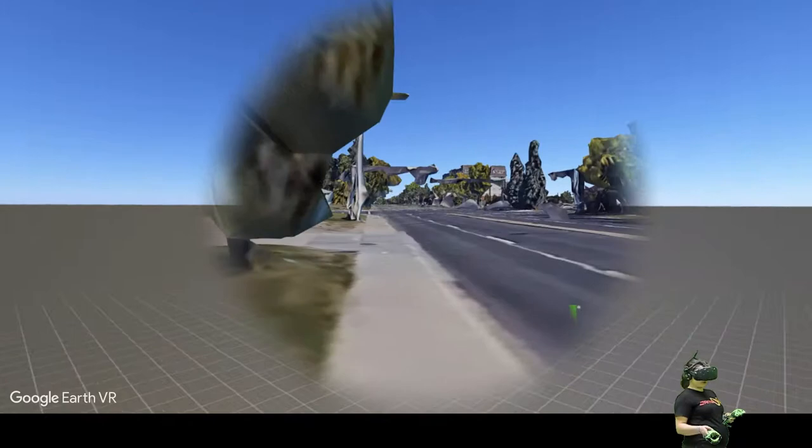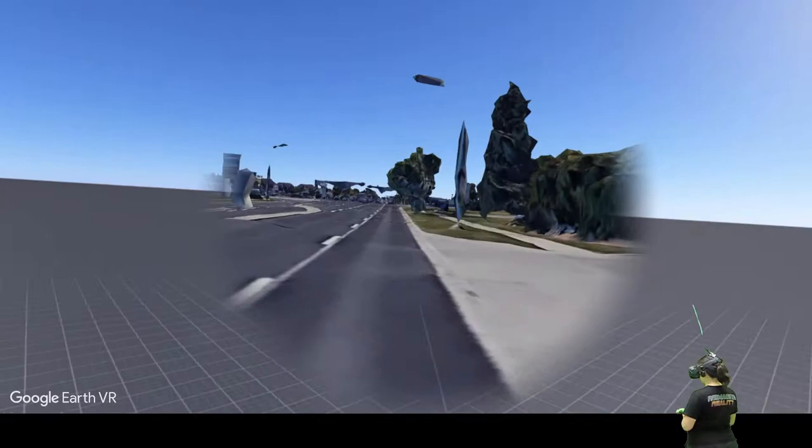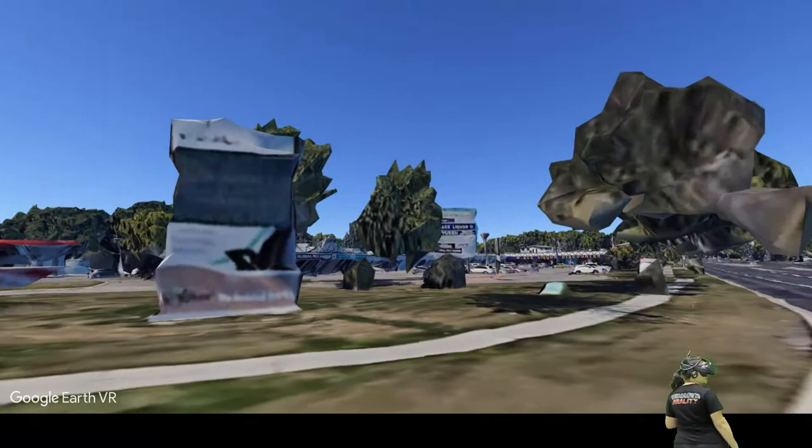Here's our Tim Hortons, and you can kind of cruise around too. This is Saint Albert Trail, so here we're just motoring along. There's our Global Pet Foods. We'll just turn right here. These rendered images of cars look nothing like an actual car, but there you go.